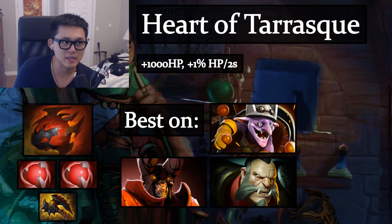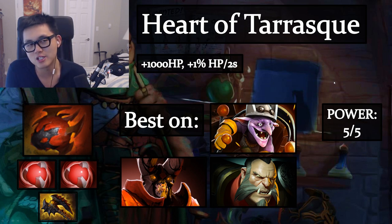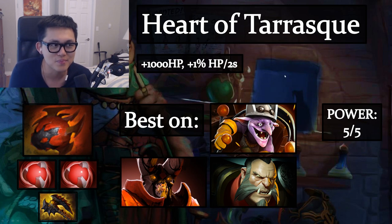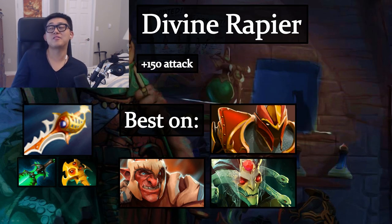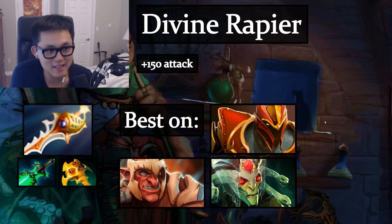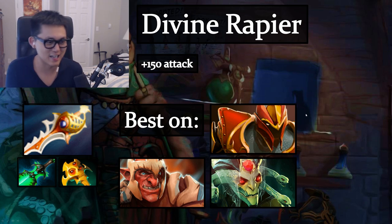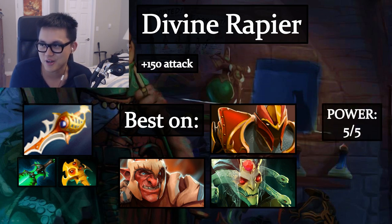Heart of Tarrasque gives 1,000 HP and 1% HP regen every two seconds. Honestly, you're never getting this item — it almost never drops. Obviously good on tanks, but it basically doesn't happen. Same for Divine Rapier — extremely rare, but if you get it, it's 5/5 and you win the game. You can put it on a carry for massive damage or even on Lich to charge his ult insanely fast.